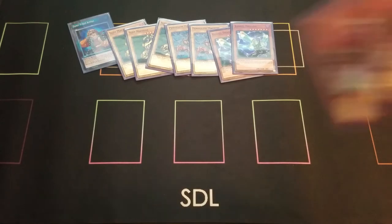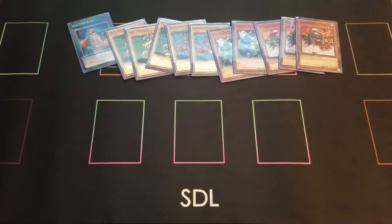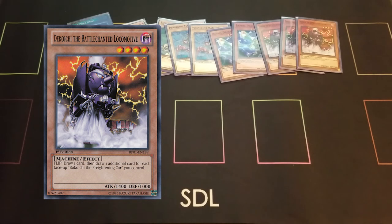For more monsters, I run three Decoichi the Battle-Chanted Locomotive. You'll notice all of these are machine monsters — that's because Spellproof Armor only works if you don't have non-machine monsters in your graveyard. If you have a non-machine monster in your graveyard, Spellproof Armor flips back over, and you can only activate that skill once per duel. So having a non-machine in this deck is counterintuitive. Decoichi is a four-star monster with 1400 attack and 1000 defense — you don't need the Spellproof Armor effect to get it out, but it's a great flip effect to draw a card.